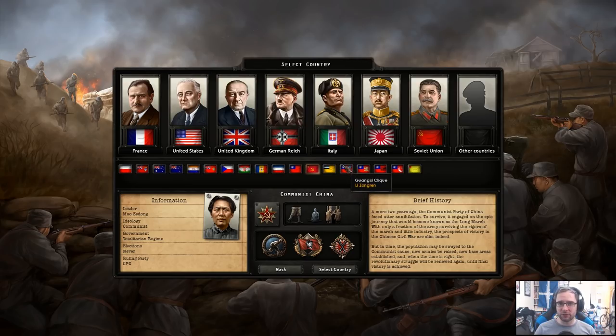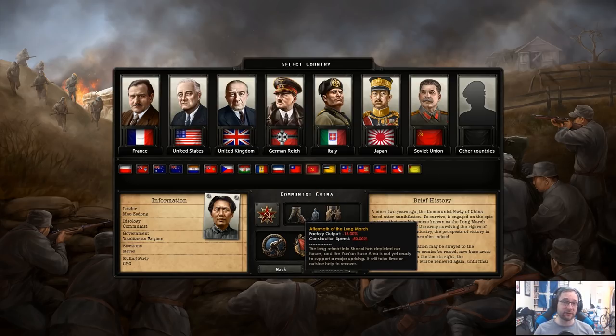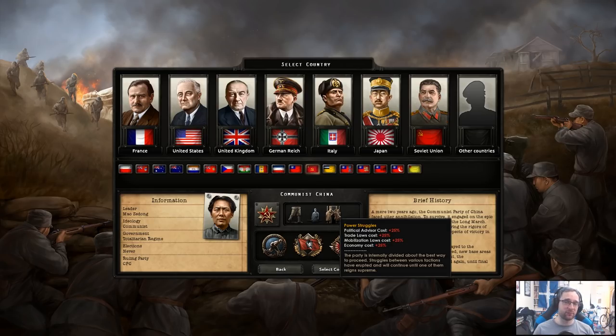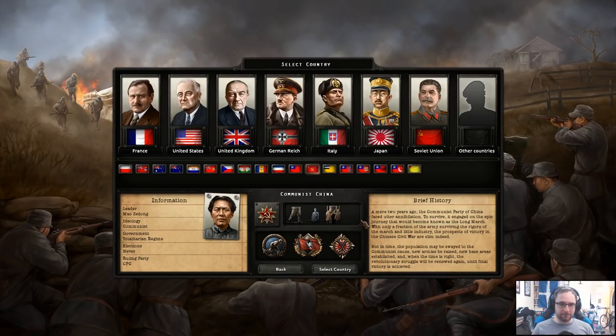You do start off with a lot of penalties. Apart from the fact that you're just one state, you also have the aftermath of the Long March: minus 15% factory production, minus 50% construction speed, low popular support, stability minus 18%, war support minus 18%, and power struggles — 25% extra cost for a lot of different things. It's not great. It's really tough. And I'm going to do it. We might die.